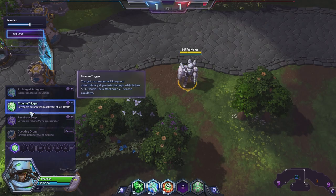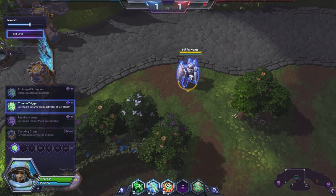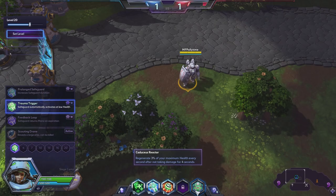So once we drop below 50%, we should just get a shield that absorbs damage. And it does not use the cooldown, so we could cast it again. That's pretty strong. From what we've seen, definitely the strongest talent.